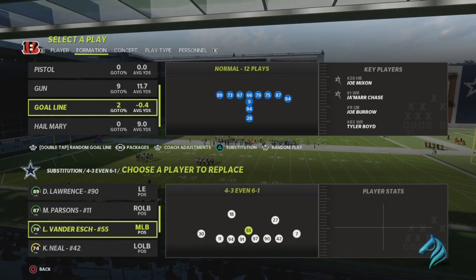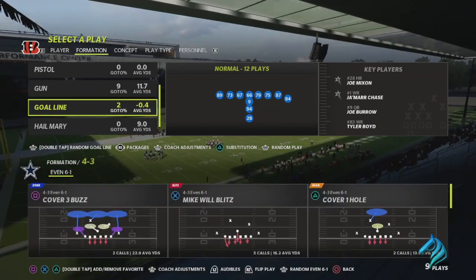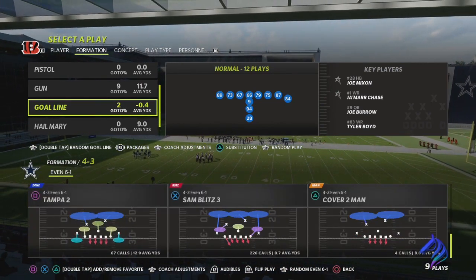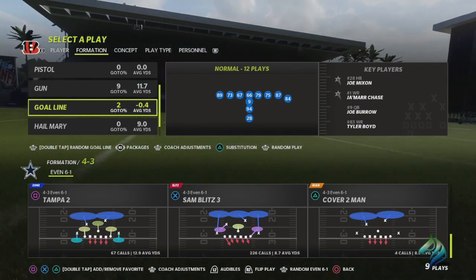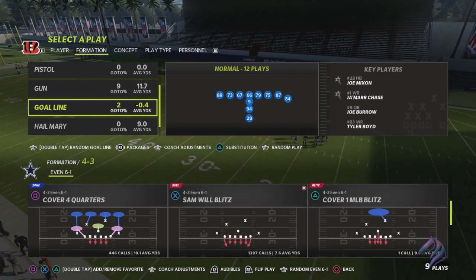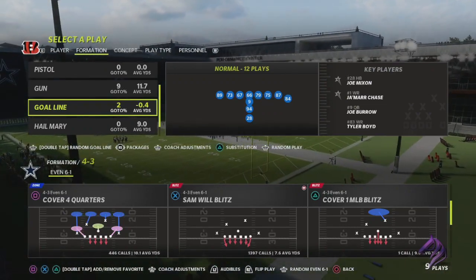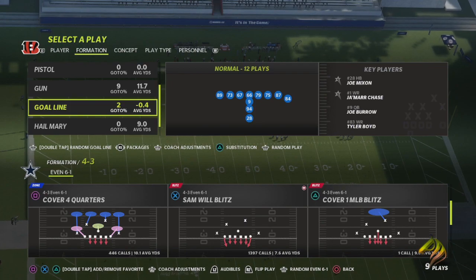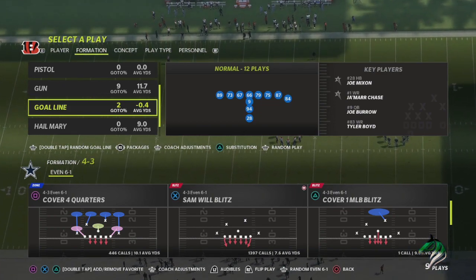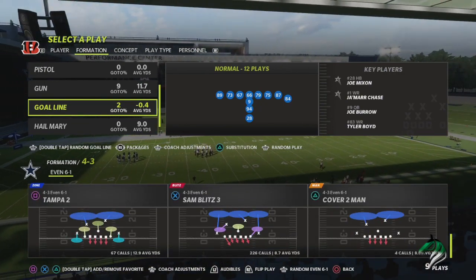Right now we've got Micah Parsons and Leighton Van der Esch as our middle linebacker in this specific lineup. This defense is very simple — you come out in Sand Blitz 3. You've also got Tampa Two and Cover 4 Quarters. The reason people come out in Cover 4 Quarters is because of the matching principles, especially when you're facing a compressed set — it matches and guards corner routes. It's very hard to make reads against this because the blitz comes in so fast that it frustrates your opponent to the point where they make mistakes.